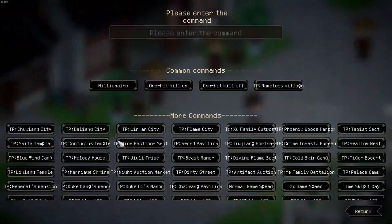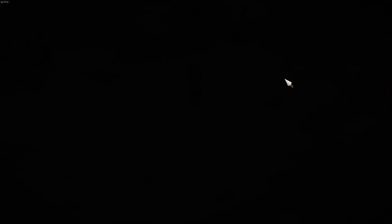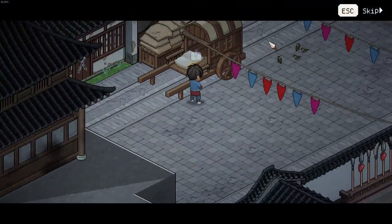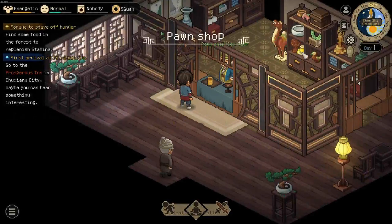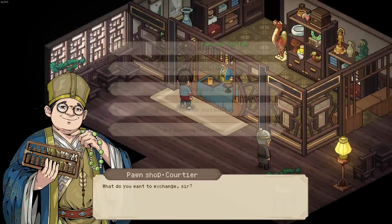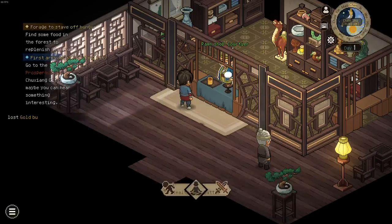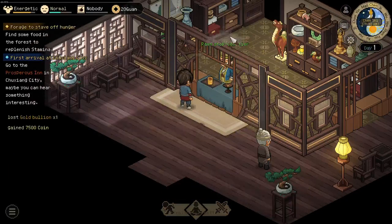If you want to take it a step further and obtain even more funds, you can head to a pawn shop. After the interactions, you can exchange the gold bullions for coins and you get a rate of 7,500 per one.